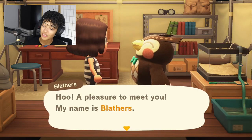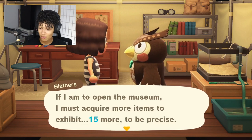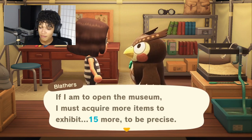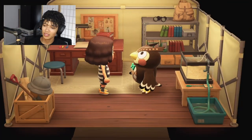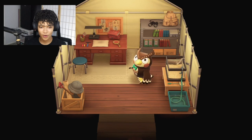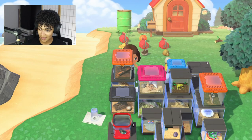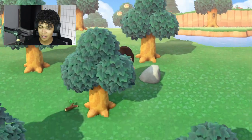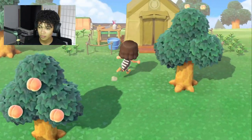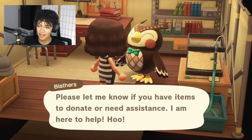A plume — a pleasure to meet you. My name is Blathers. Time to open a museum. I must acquire more items to exhibit — 15 more to be precise. I think we have 15 items. Let's go check out our little pile here. I actually made a pile of insects and fish. Let's come over here and start picking up everything and see what we can donate. Off we go to see Blathers to donate. Make a donation.